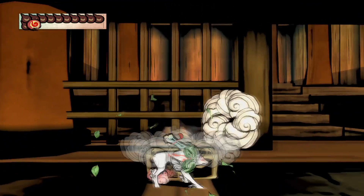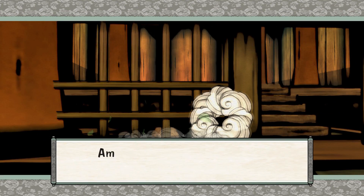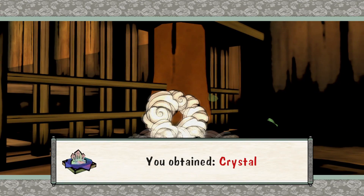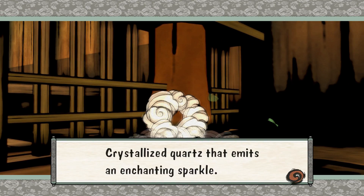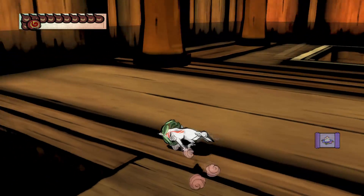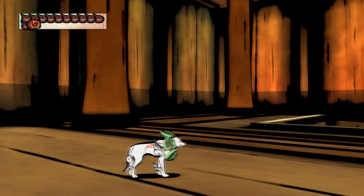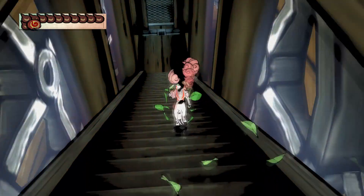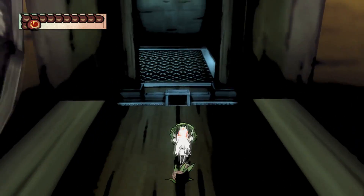In these treasure chests we have a Holy Bonesse. Don't know why they're still giving us those, but they can be useful if you don't want to waste a 10 for less health than that. Thought I heard something. Anyways, heading down here, we see another one of these strange gates.